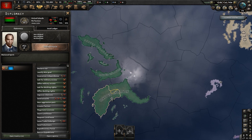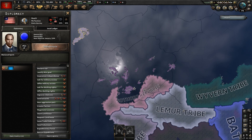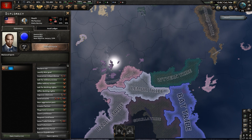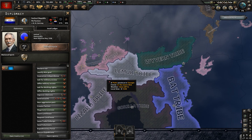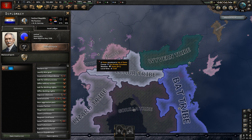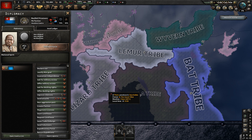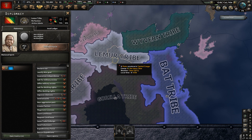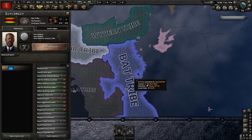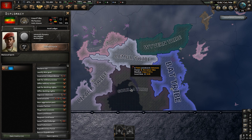Going further south, we have the United Islands — I think the Summer Islands — then Nath, using a flag of Liberia. Then there's Sothoros, which in the lore is a place not much is known about. The Sothori Republic doesn't exist in the source material but is here with a South African flag. There are also the Baskalist Privateers, the Lizard tribe, Lemur tribe, Gorilla tribe, Bat tribe, and Wyvern tribe — all using flags of different African states.